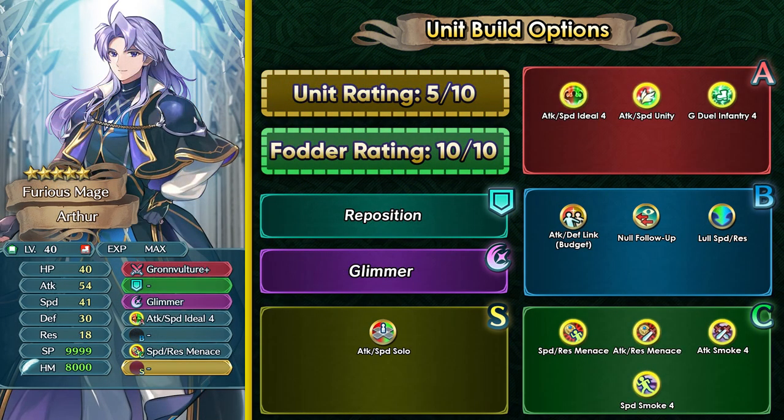Arthur is the unit with the best fodder in the green color of this banner because he provides Grand Vulture Plus, which is basically the non-seasonal version of the Pelagian Torch. He also has Attack Speed Ideal 4 and Speed Resistance Menace, which you could inherit at the same time along with the weapon, or just get both of the Tier 4 slot A skills. But as a unit he does face absurd competition from green infantry mages that have preferred weapons. His offensive stat spread is workable if you use him, but overall you cannot compete with a preferred weapon green infantry mage like Lewyn or even Legendary Mage Byleth.